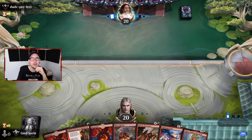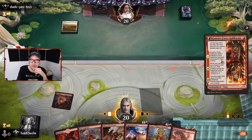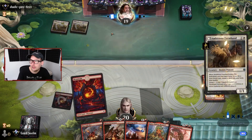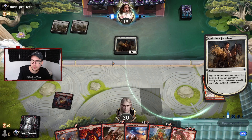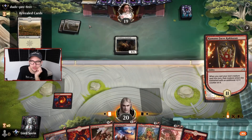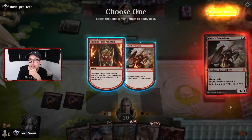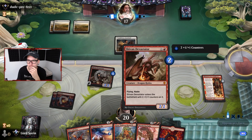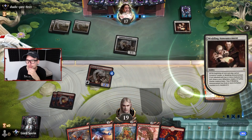All right, we're gonna lead with Kumano. We have a prefect. We're gonna lead on Kumano up against mono white - Orzhov Auras. Ambitious Farmhand. Opponent looking for a land - specifically they found one. Let's play Devastator - two power coming at you.